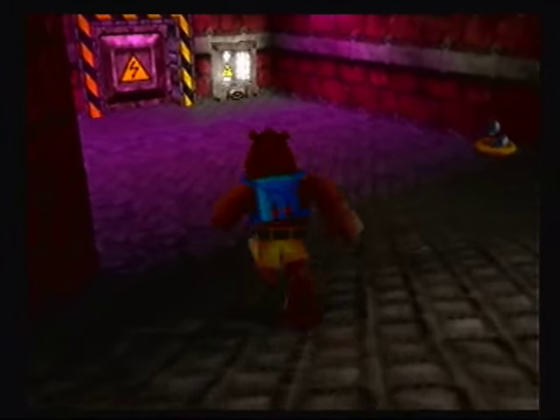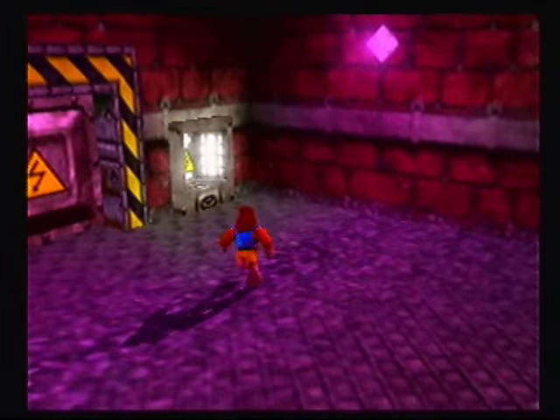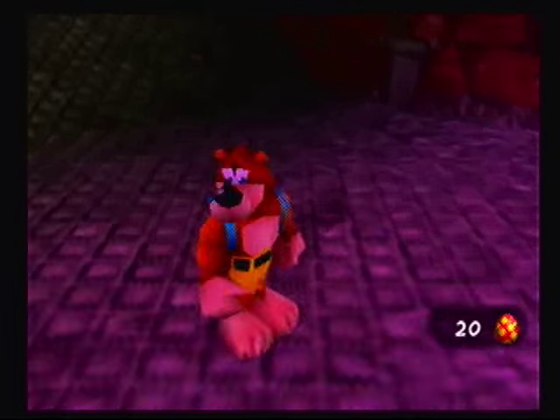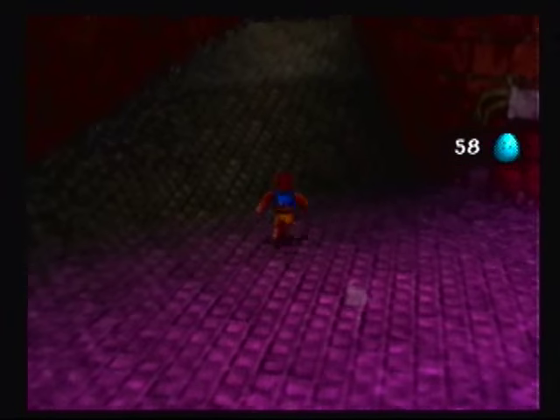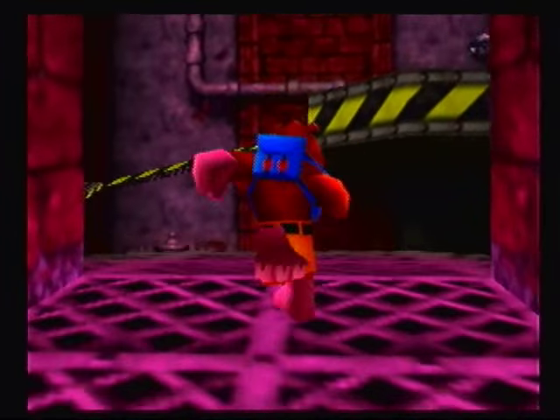Which is right here in this place. And it looks like we need that battery — we need the battery to get into the cable room. Yeah, it is the cable room. Once we find that battery, everything should be coming up Millhouse.